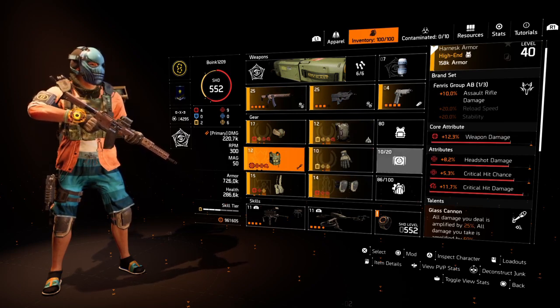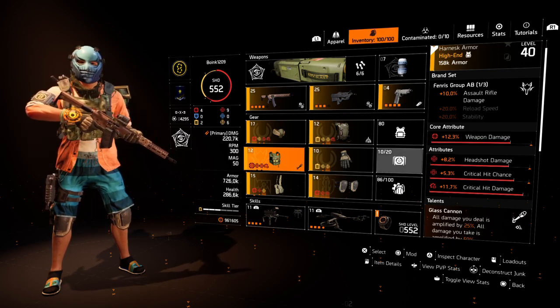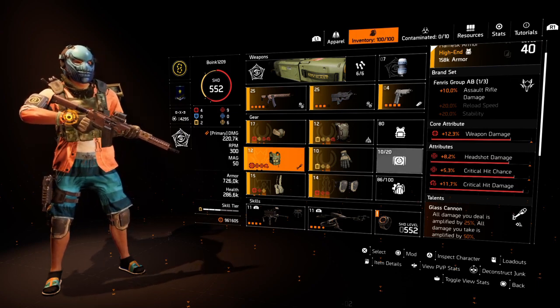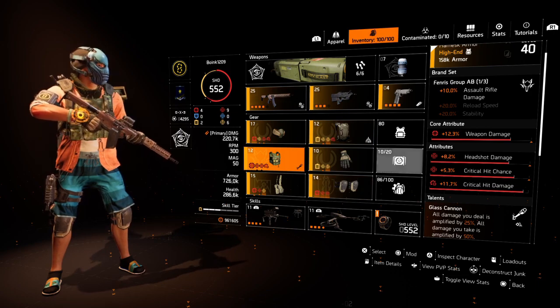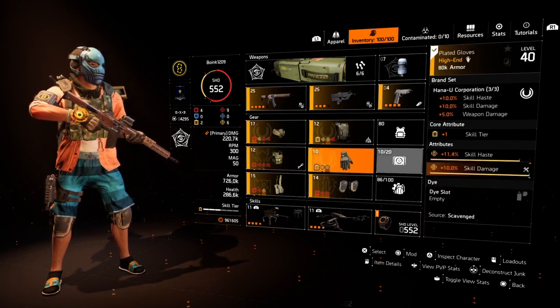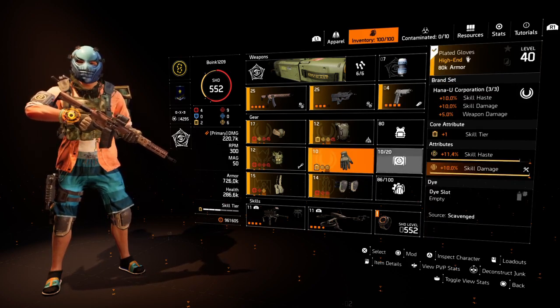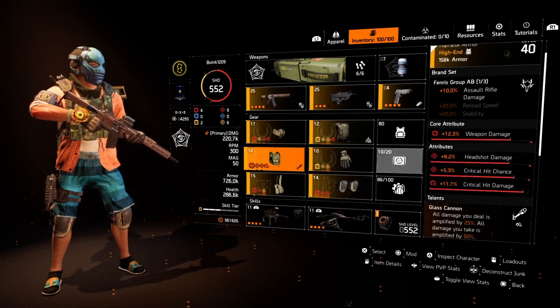In terms of your secondary, I was lucky to have a Fenris Glass Cannon. If you want to use an LMG with In Sync, then you can use a Petrov chest or Petrov gloves — whatever is best. But maybe that would probably be better. For now, this is kind of what I have.